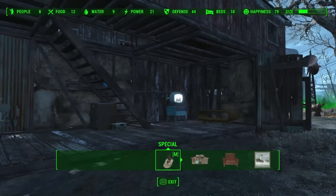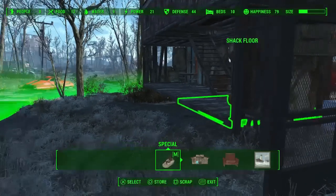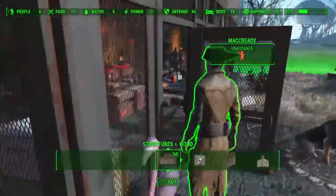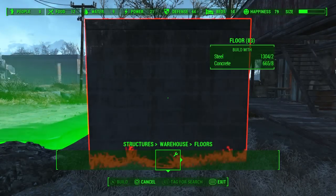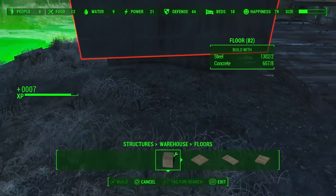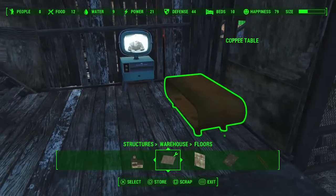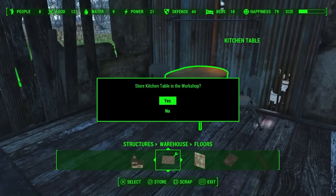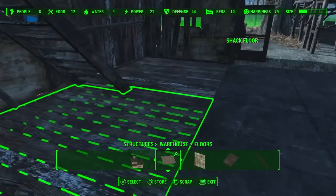I'm going to keep that side of it, and this side I'm going to be extending outwards a little bit. I'll use the same foundation I used in there — the stone foundation from the warehouse tab. I'll put it on here first so I can get the height right, then get rid of all the furniture.